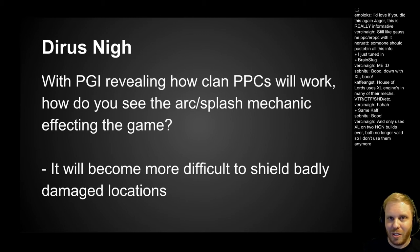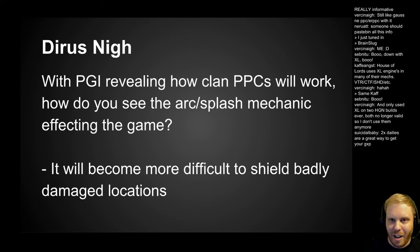Right now, mechs — especially asymmetric builds — do a lot of shielding with the side of their body they're willing to lose, protecting the one they want to keep. Now if a Victor's right torso is already crit red internals, with the clan ERPPC, if you get shot in the center torso and 2.5 damage is transferred to that right torso that's already red internal, you could be dead. So shielding is going to take a nerf — it'll be more difficult to shield your crit locations.